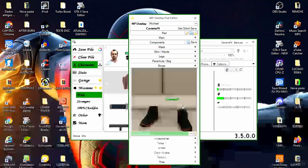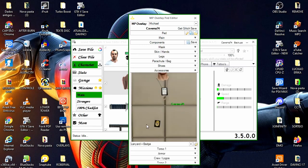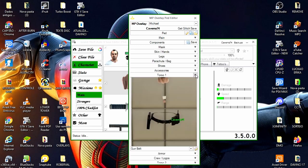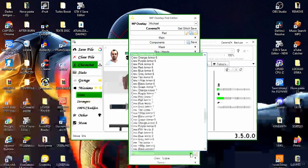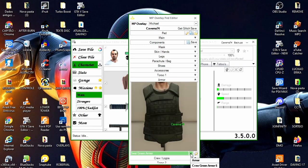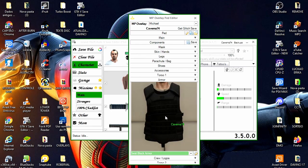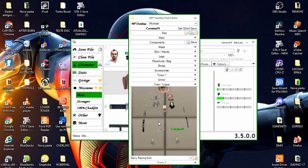Vou deixar esta bolsa. Shoes: clico na setinha, clico de novo e com a setinha do teclado a gente vai procurar — eu vou colocar o Tron, sapatinho do Tron laranja. Acessórios: vamos deixar aqui com o crachá da IA e distintivo, que só pega no feminino. O Torso 1: vamos deixar o coldre. E aqui em Armor eu vou trocar também — clico duas vezes aqui embaixo e com a setinha do teclado eu vou colocar este colete.